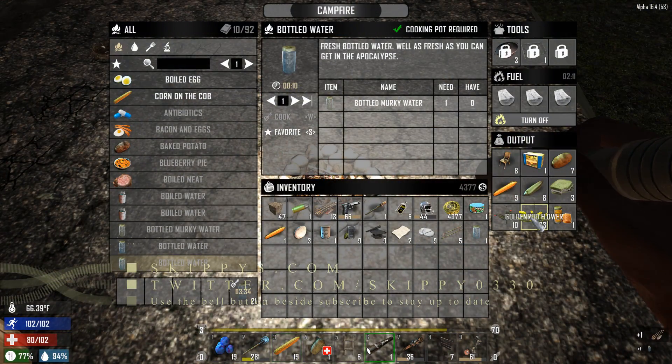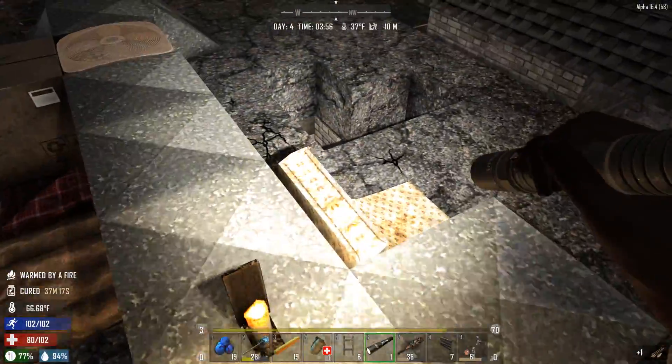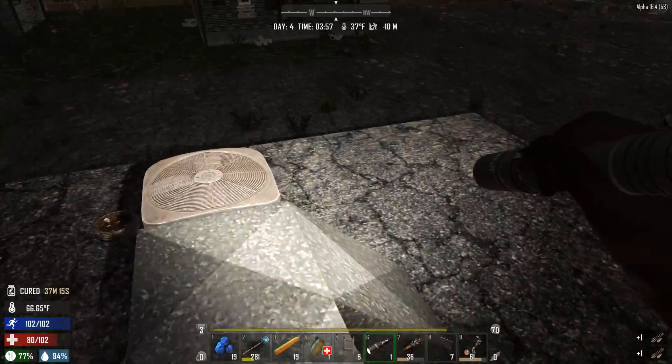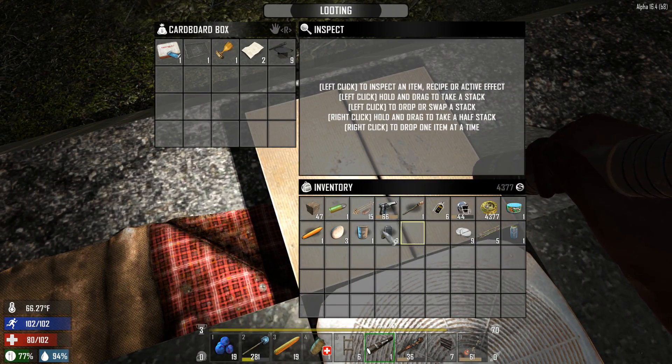Welcome back, survivors, to another episode of 7 Days to Die, the classic Nomad Survival Mod. Starting off here, I was literally just doing some stuff, organizing my inventories, putting some stuff away here to sell to the trader.